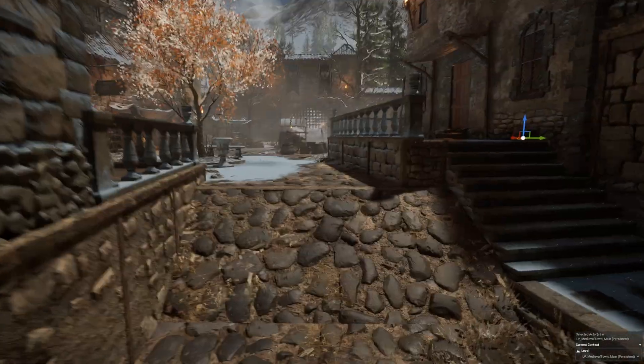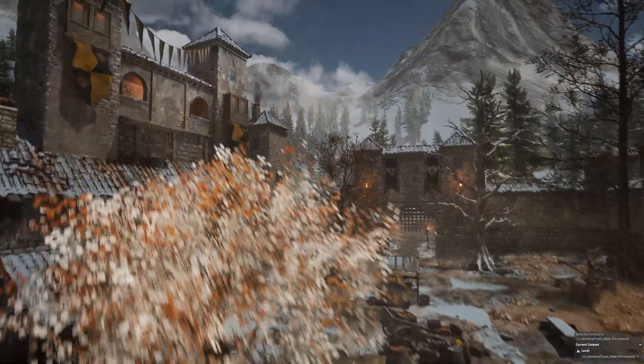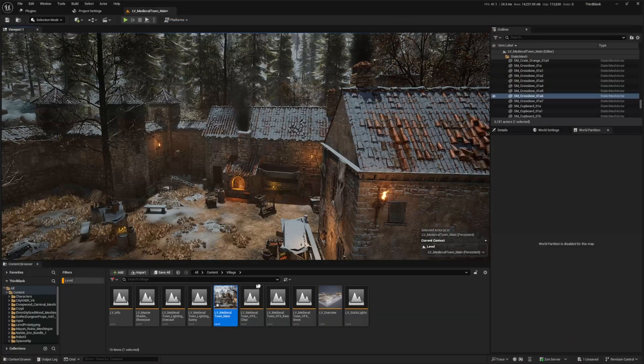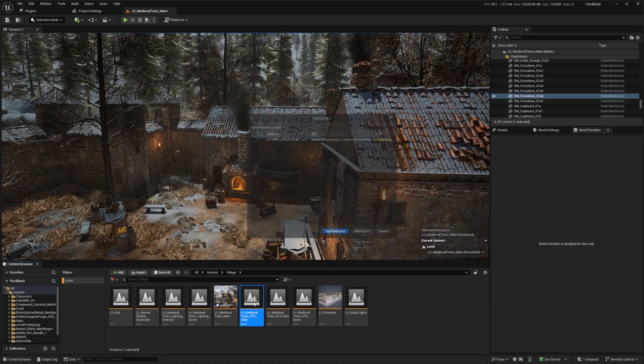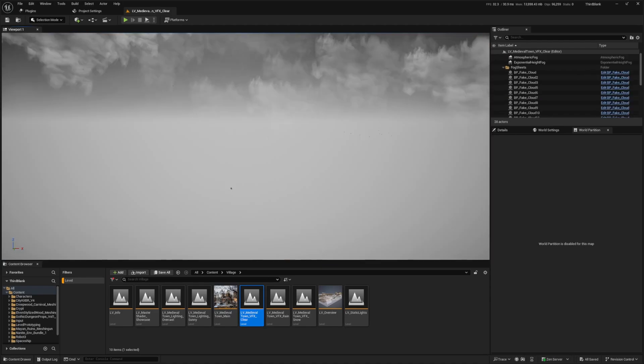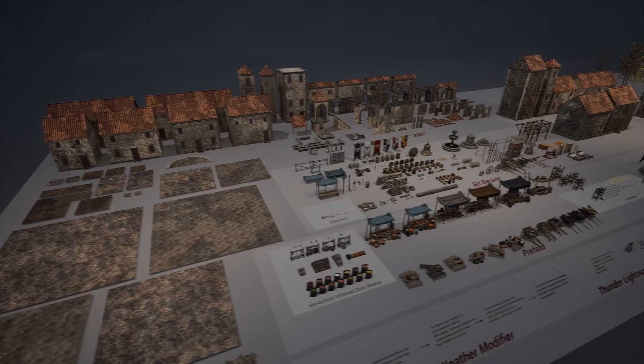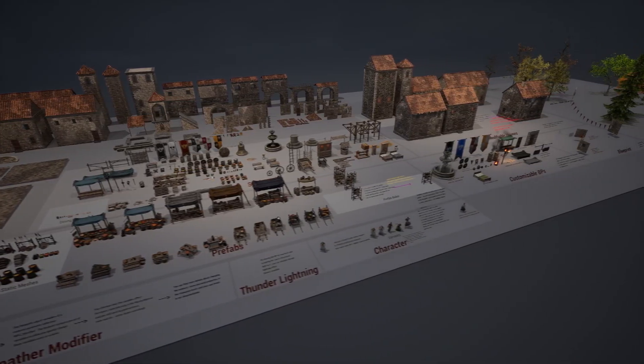It's a really cool, snowy looking environment. This comes with a bunch of different types of maps: snow, rain, main lightning, sunny, master showcase and more. Let's check a clear map — these are just fogs. Here's the very nicely laid out map of all the items. Let's go ahead and check out the next asset.